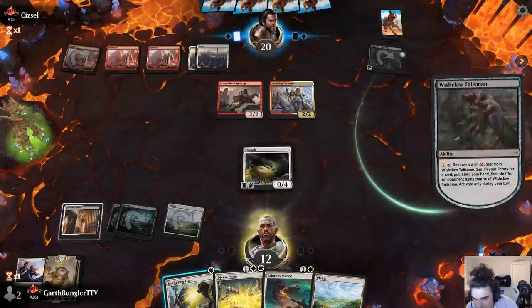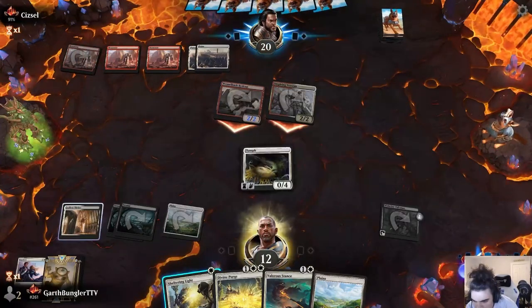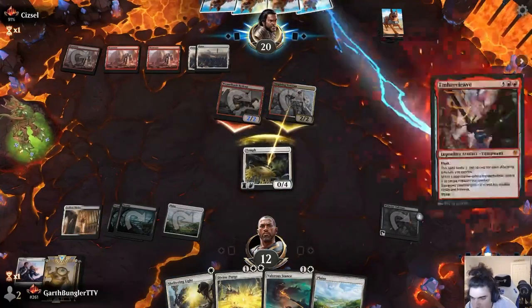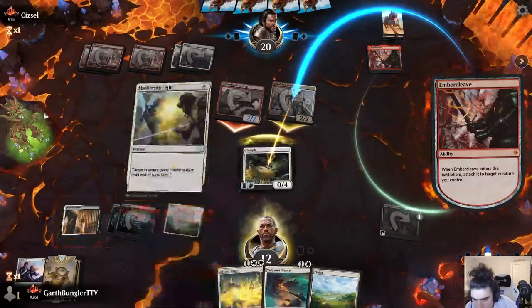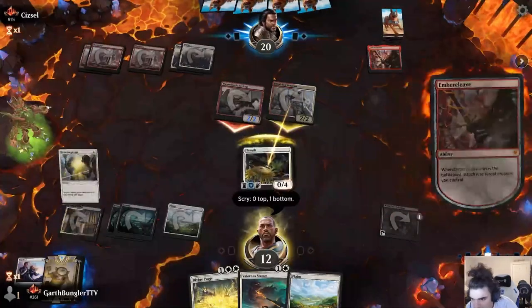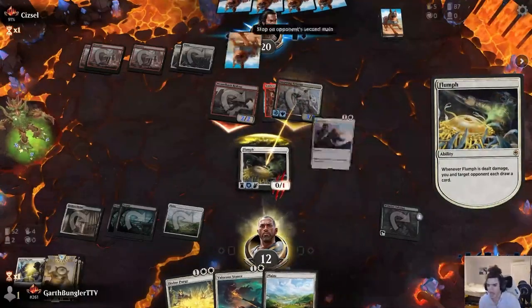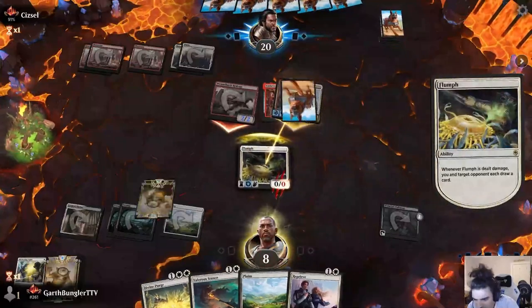We're going to let him search his deck, but this is where I love Wish Claw Talisman — worst case scenario, they do use it, and you get another search. So now we're going to get a second search, which essentially means we're actually at three pieces of the puzzle. Here he's going to Ember Cleave — most likely what he searched up — and that's going to let him kill the Flumph, so I actually intervene, give my Flumph indestructible on the defense, draw two cards, go down to eight.